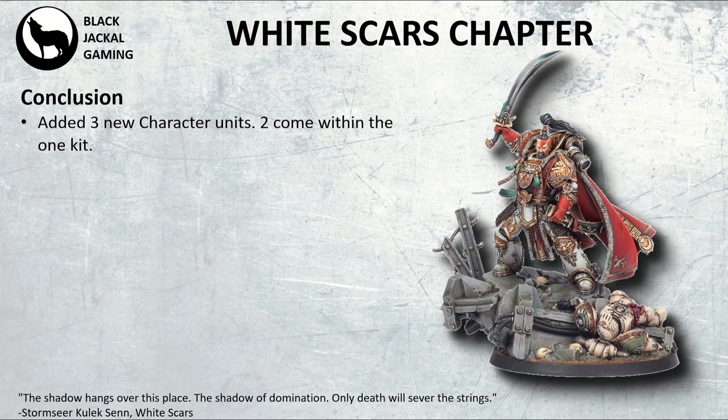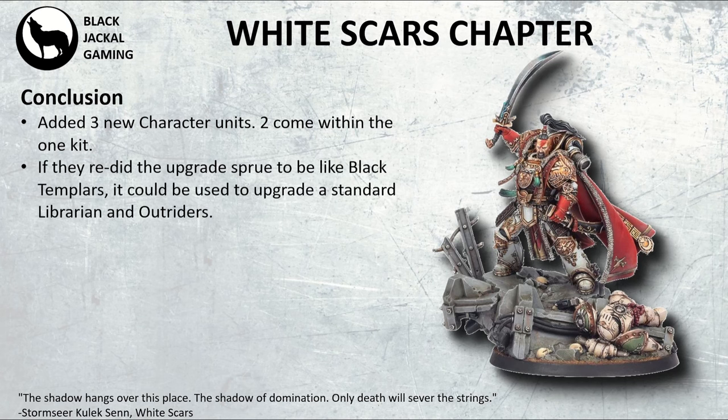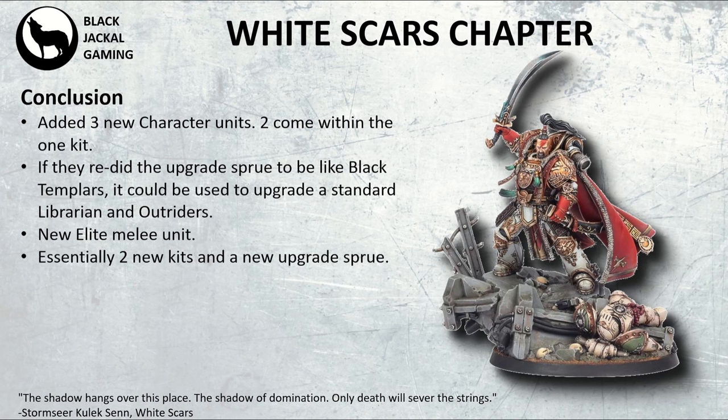To conclude, we've added three new character units — two coming within one kit — so it's not a huge production ask for GW. If they redid the upgrade sprue more like the Black Templars', they could use it to upgrade the standard Librarian and outriders without producing an entirely new kit. We have the elite melee unit, the Sagyar Mazan — essentially two new kits and an upgrade sprue giving us three new characters, a new mounted unit, and a new elite unit. It's not completely out of the realms of what GW could do for the chapter. As for the Khan himself — I don't think we're going to get him unless GW does a big Dark Eldar upgrade or revisits Vect, where he might come out of the webway for some future narrative, but he's probably not a favourite to return in the near future.